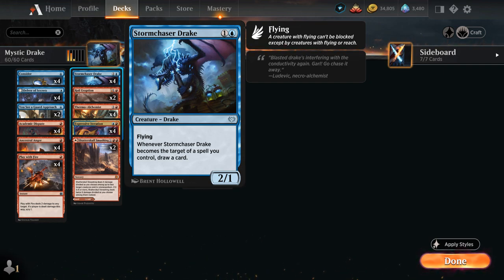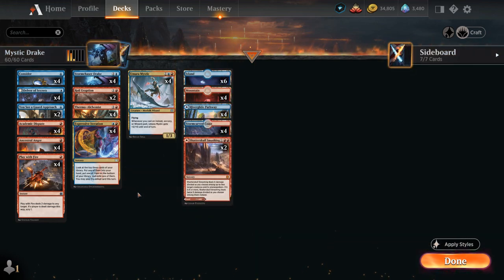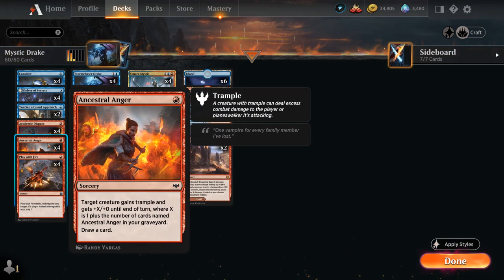Our deck is going to be filled with ways of targeting our Drake, and the most synergistic one is Ancestral Anger — a one-mana sorcery from Crimson Vow. It says target creature gains trample and gets +X/+0 until end of turn, where X is one plus the number of cards named Ancestral Anger in our graveyard, and then we also get to draw a card. So not only do we pump our Drake, but we draw multiple cards in the process, making it easier to chain together multiple copies.